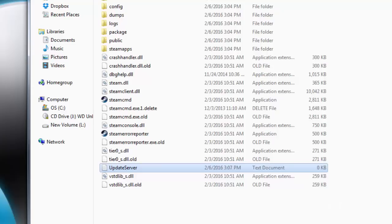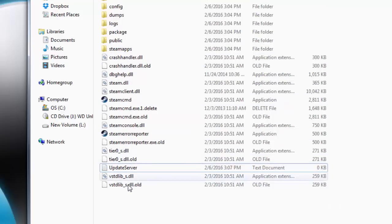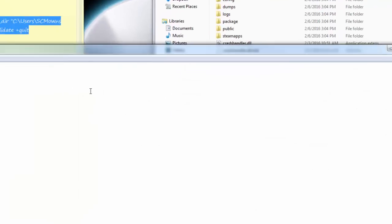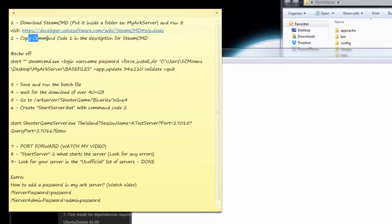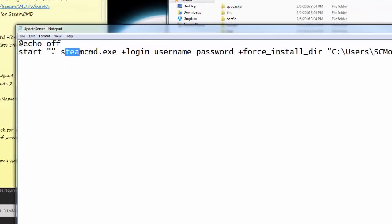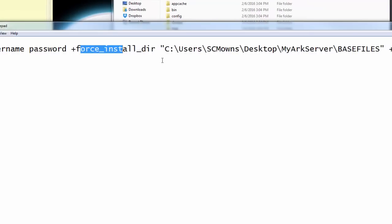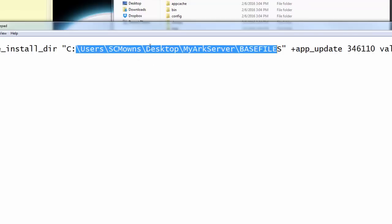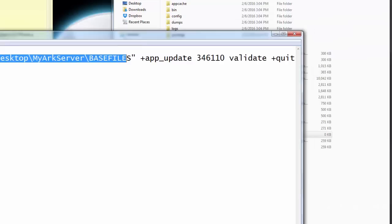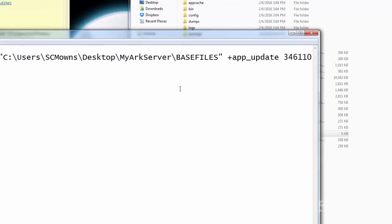Every week or two the game updates with a new dinosaur, so you'll want to update your server as well. I like to name it in all caps so it stands out among all the other files. Open the text document and paste in command code number one from my website. You'll see it says: start SteamCMD with your username and password, force install into a particular directory we'll set up now, update every time it's launched, followed by the game ID, and then quit when done.